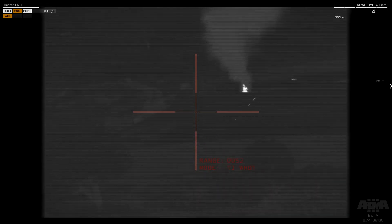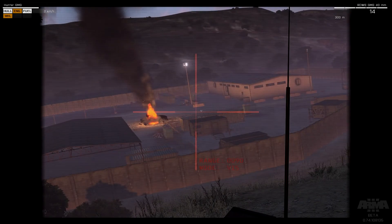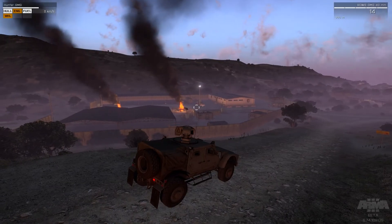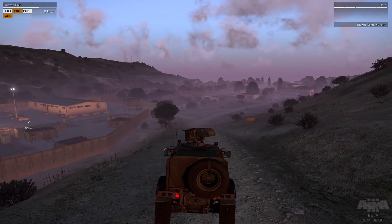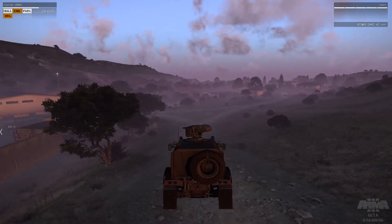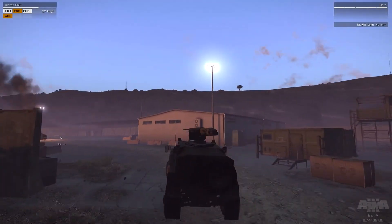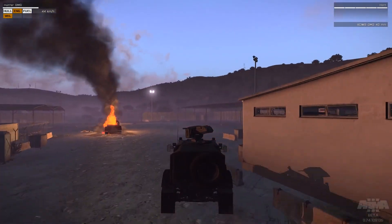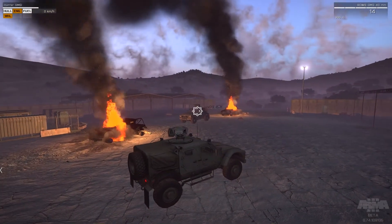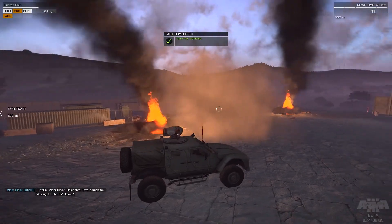So again the screen leaves black. I think the reason is from when I did the renderizing before - to make sure there's no side borders. You can see the screen is like taken from the sides and put a bit bigger and larger. So when I do that I make sure there's no left and right black borders and I think that's the problem. Griffin, Viper Black - objective two complete, moving to the RV. Over.